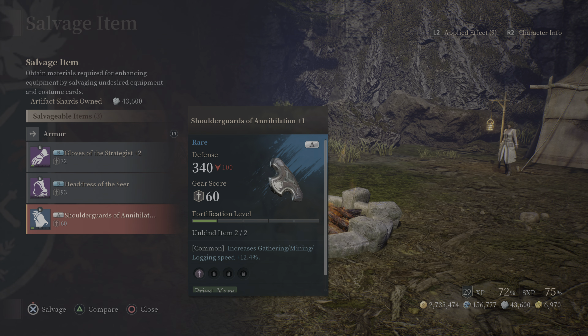You can also salvage appearance cards, especially if you have an appearance card that can be bought in a luminous shop, as they can actually drop really good items.